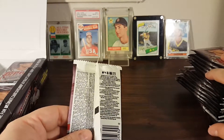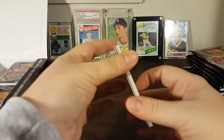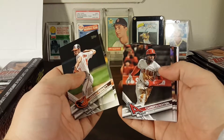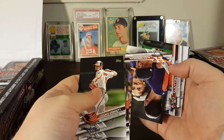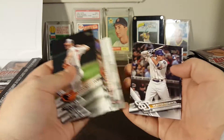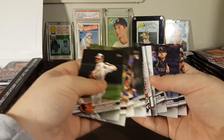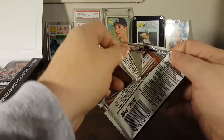I'll be opening these packs in this video. There are a couple good A's rookies in here too — I'm an A's fan so that'd be great. Logan Verrett, Antonio Senzatella rookie, Cameron Maven, Jason Grilly, Andrew Bailey on the Angels, Alex Bregman rookie — he had a good season — Clayton Kershaw all-star game, Hunter Renfro rookie, Kyle Freeland rookie, and Justin Boer.